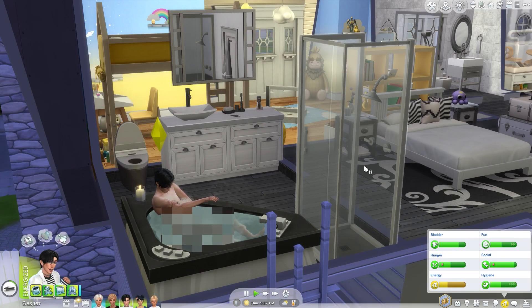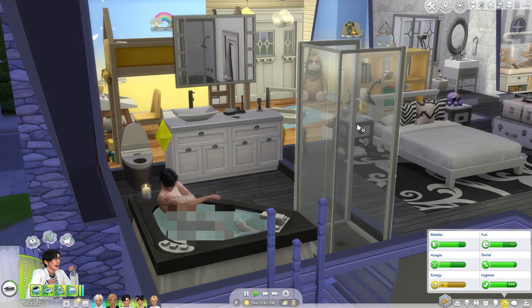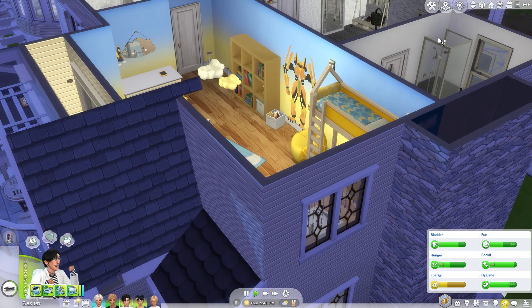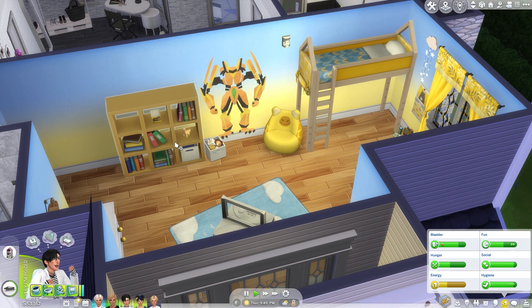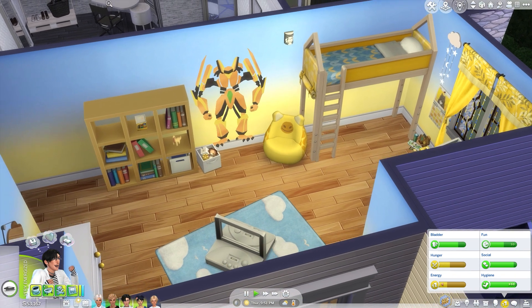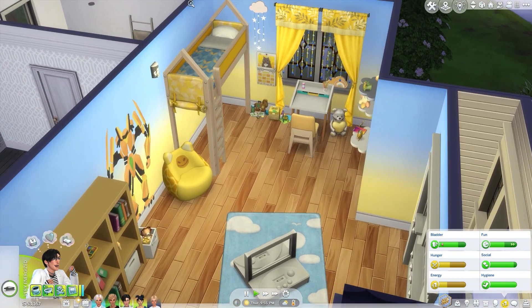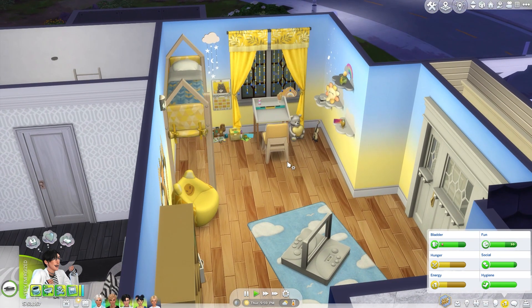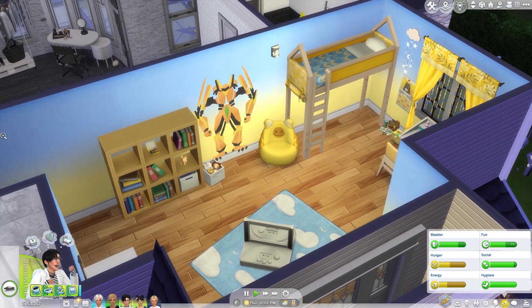Hey guys, it's Spaces Sims and we are back with more of The Sims 4 Falling Stars, which is our star sign solar system legacy challenge. Our little children aged up and I redid their rooms. Since Cloud is our Gen 3 heir, which is Leo, their color is yellow — we already had some blue in here as an accent so it's fine. I redid his room so we still have the clouds and stuff over here.